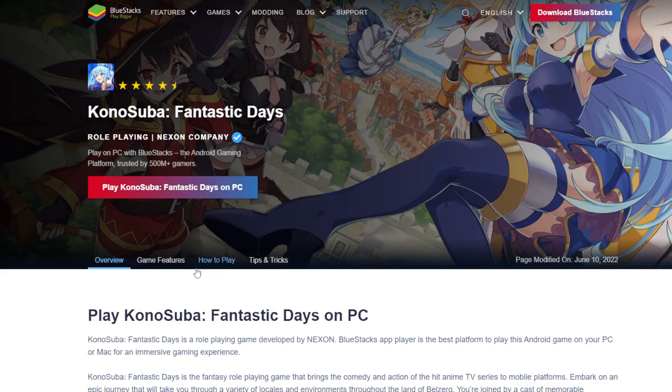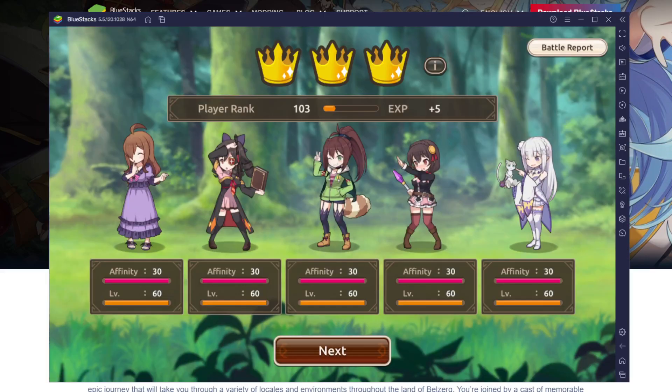My Wi-Fi is being really bad right now so everything is taking forever to load — I actually had to do a double take of this video because Konosuba was taking three to four minutes to load, which isn't normal for BlueStacks. Once you click the link and get the installer, you'll get a pop-up about a quarter of the screen that just says install. Click on it and it'll take a while depending on your internet speed.